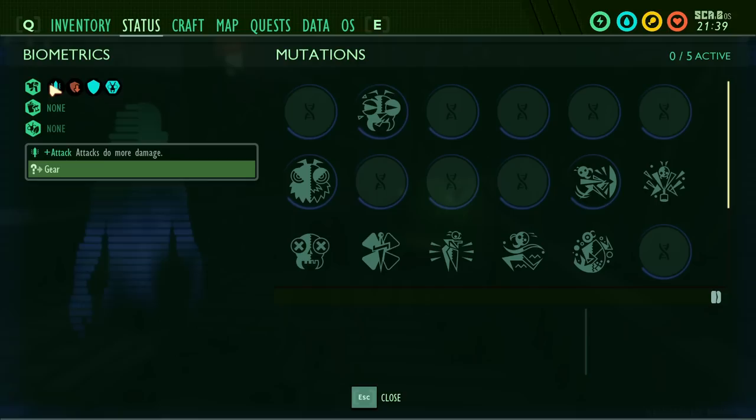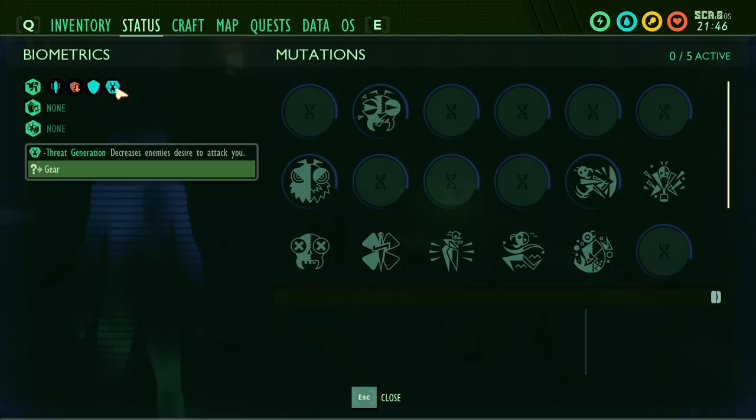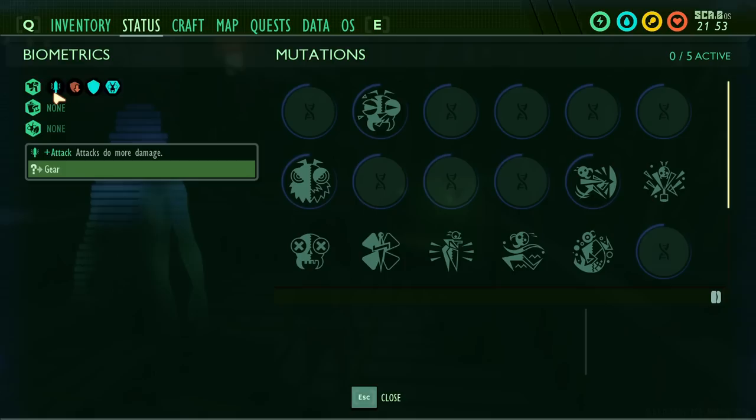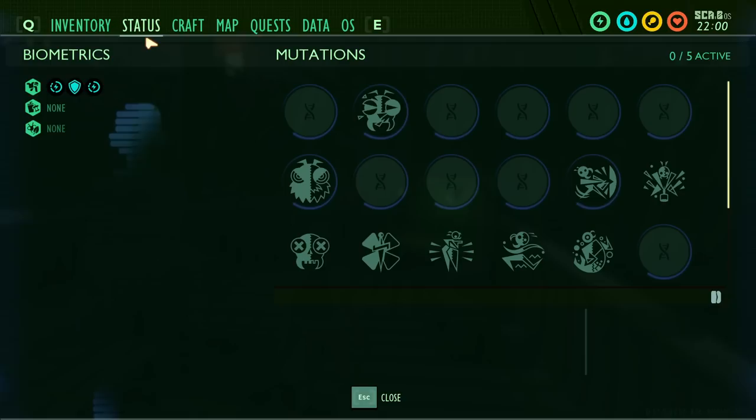Next is the eye patch plus, which gives you plus attack — attacks do more damage — along with a debuff of reduced damage resistance. It is light armor. The new sleek bonus is minus threat generation, decreasing enemies' desire to attack you. These kind of offset each other, making the eye patch a bit more balanced overall. I still want to know the exact percentages — whether it's 10% or 25% more damage — to determine if it's truly worth using.